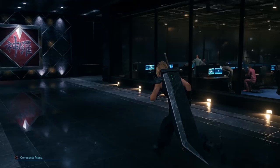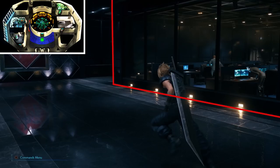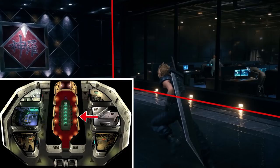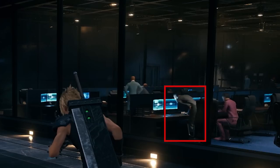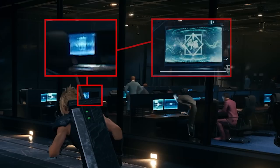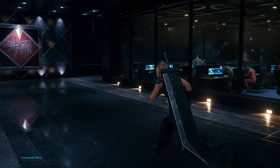Further up, we see Cloud running past an office space separated from the hallway by glass walls. Hard to say which floor this is on — none of them in the original game contained distinct office rooms, so it could be anywhere on floors 65, 66, or 67. I presume this is floor 66 with the big meeting room in the middle, partially due to the huge Shinra logo ahead of Cloud. Within the office, we see several people working, one of them staring intently at a screen — which is funny because most screens look exactly the same, with the exception of one at an empty workspace where only one of two screens is even turned on.